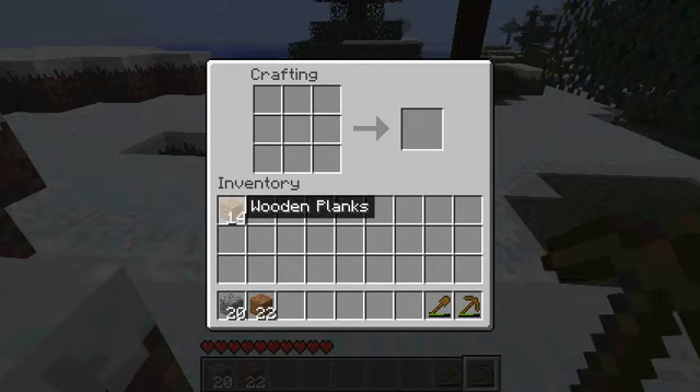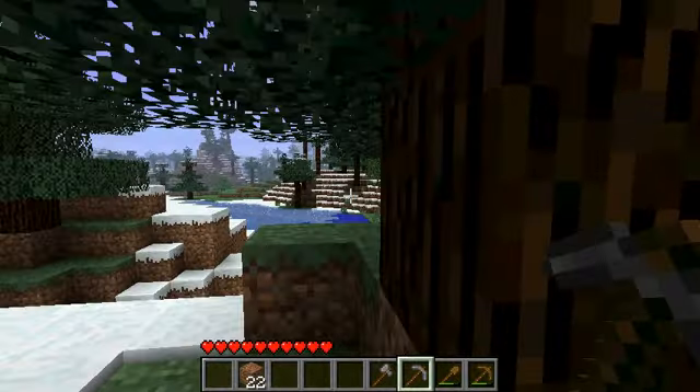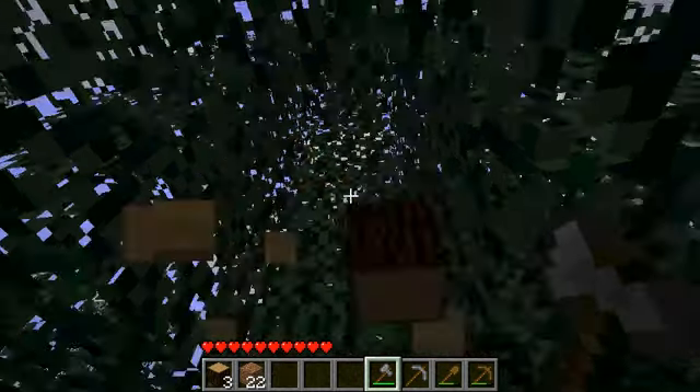We'll make a couple of things. First, let's make a pickaxe and then let's make an axe, and we'll go gather some wood. See how much faster that goes with the axe? You never want to gather wood without an axe.